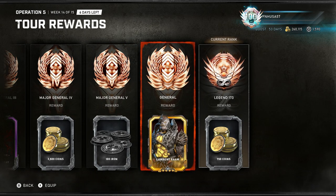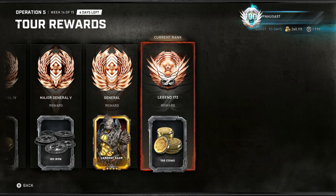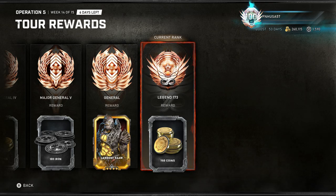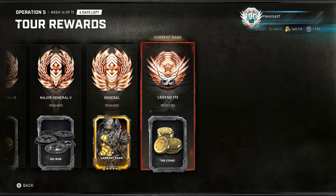And then once you reach General rank, every 12 stars after that gives you 750 coins. Right now I'm Legend Level 173, and every single one of those Legend Levels has rewarded me with 750 coins. Now, 750 coins per Legend Level is not honestly that much, and I would like to see that number go up, because outside of the really hardcore farmers, obtaining Legend Level is not as easy as it sounds. It's easy, but not as easy as it sounds.